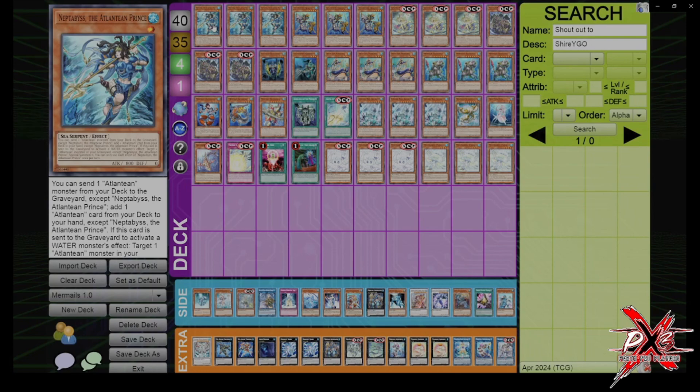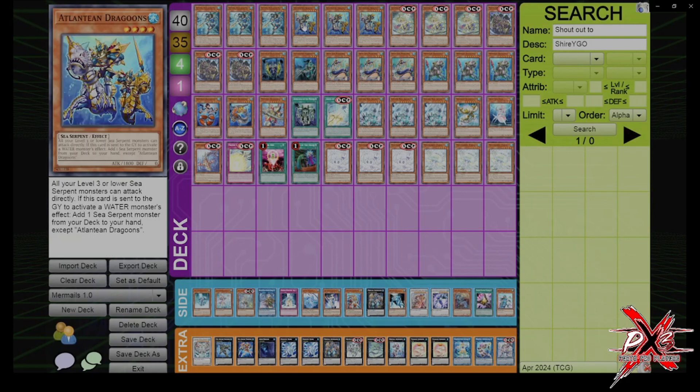Atlantean Prince, when it's sent to the graveyard to activate a Water Monster's effect — that is either discard, detached, or sent from deck to graveyard — you get to revive an Atlantean monster in your graveyard. Dragoon is probably the most famous: a non-once-per-turn search for any Sea Serpent except for itself, and you have a bunch of them.